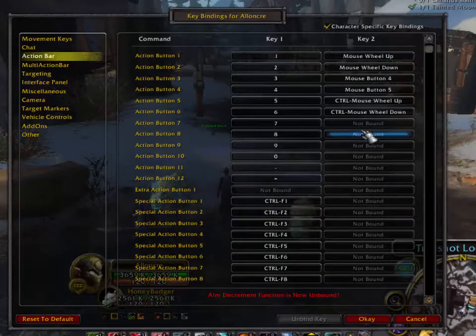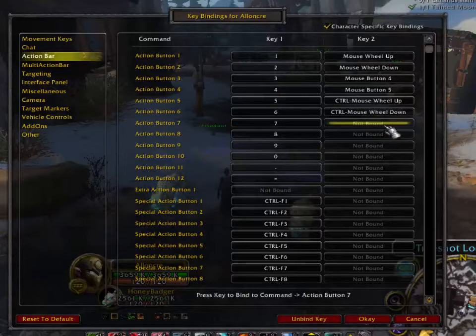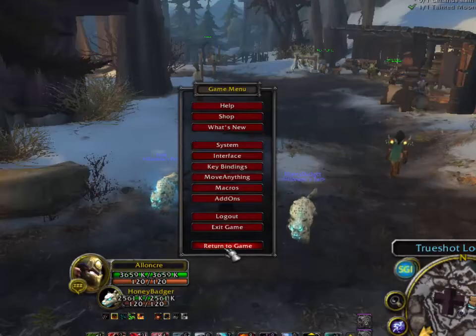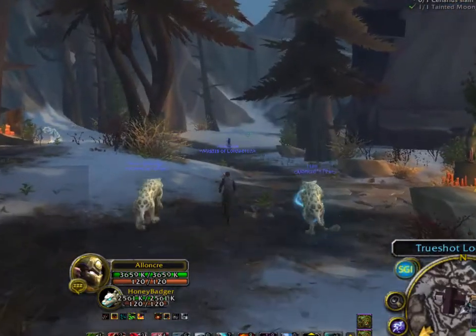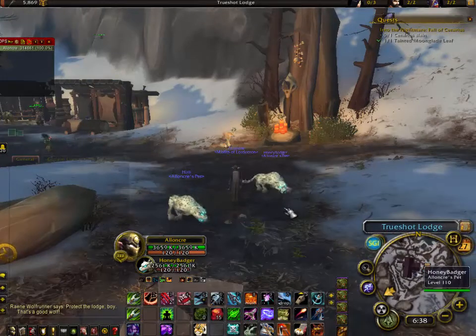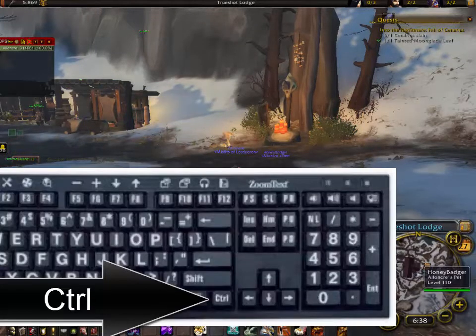If you have the two extra buttons on the sides of your mouse, left click again, then hold down the control button and hit your button four. For action slot eight, left click that, hold down the control button, and click the next button. Hit OK and return. Now the control button is really close to the arrow keys.